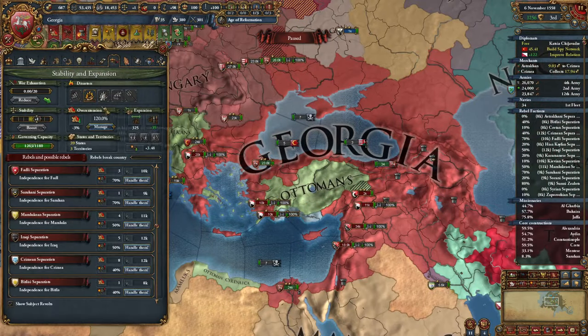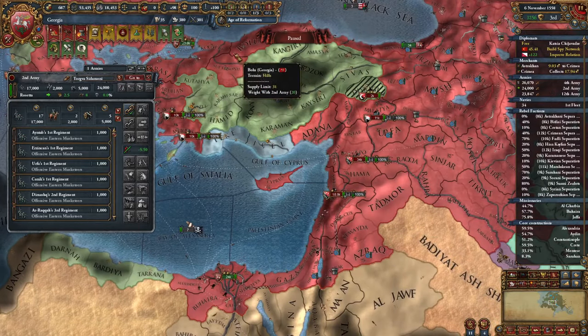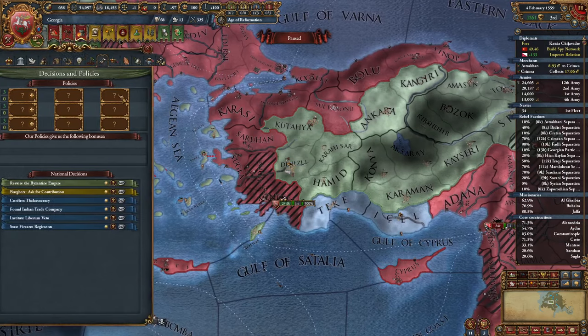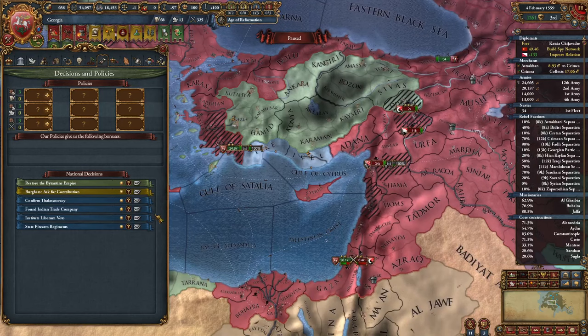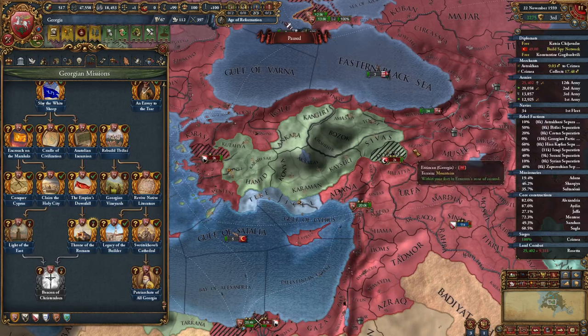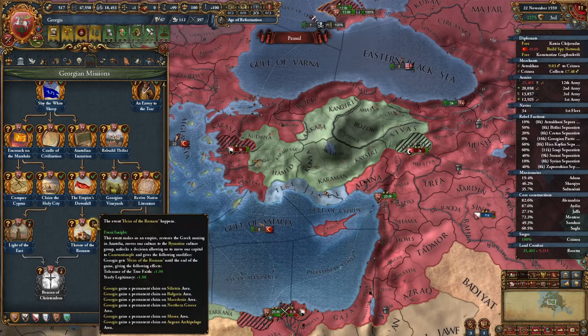A bit of rebels are spawning because we're above 100% overextension, but it won't take long to manage since we'll finish coring shortly. Influence ideas are done and we have a new culture conversion cost policy available — I won't go for it now since I don't have diplo points. I'm looking forward to finishing my military ideas and then these policies will be amazing. Since we've finished coring Constantinople, we can complete Throne of the Romans — permanent claims on Bulgaria, Macedonia, Greece and so on, tolerance of true faith and yearly legitimacy until end of game. We move our culture to the Byzantine culture group and unlock a decision to move our capital to Constantinople.